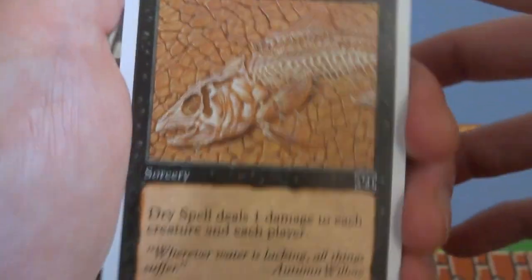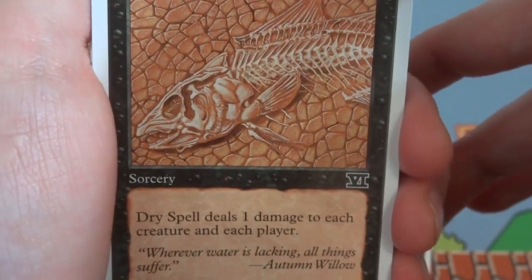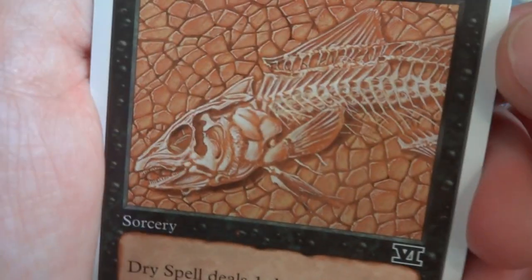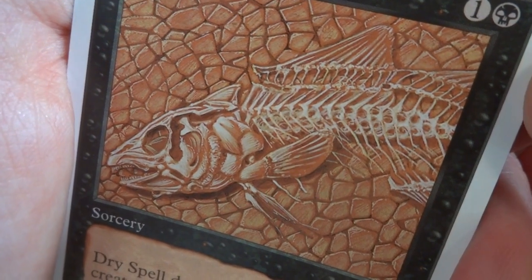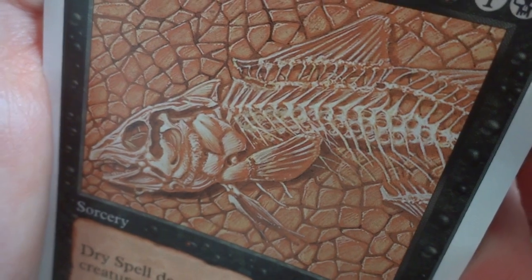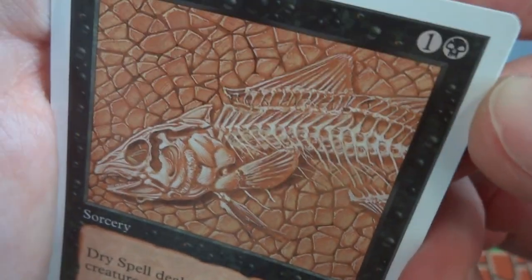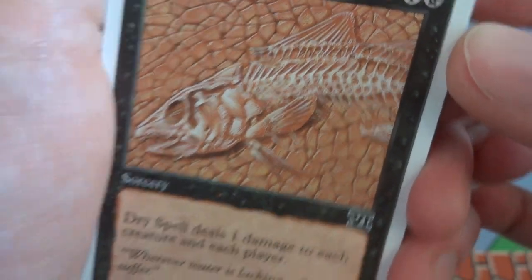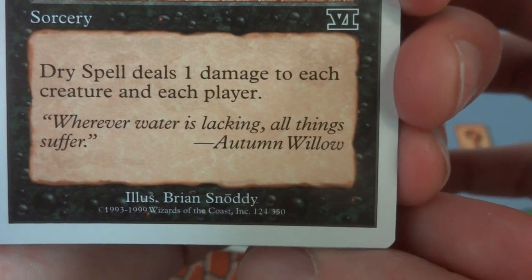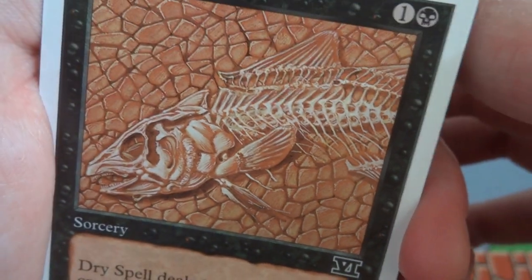Next card is Dry Spell — I remember this card. One and a black: Dry Spell does one damage to each creature and each player. The art shows a poor fish with a desert drying up behind it and its bones scattered. Doesn't look like an animal ate it — just literally disintegrated. Nice cracked ground behind it. Flavor text: 'Wherever water is lacking, all things suffer.' Drawn by Brian Snoddy — absolutely lovely colors and depth, very orange, the ground looks very real.